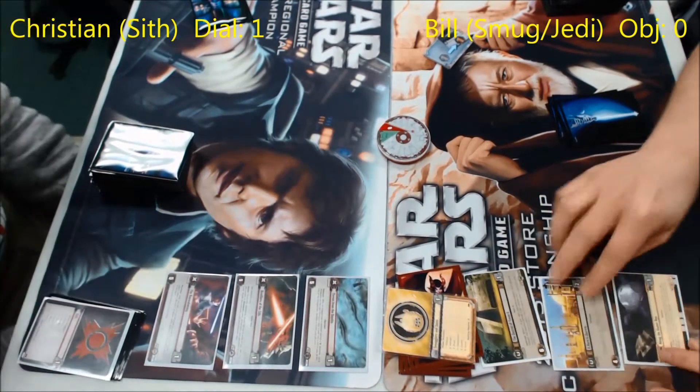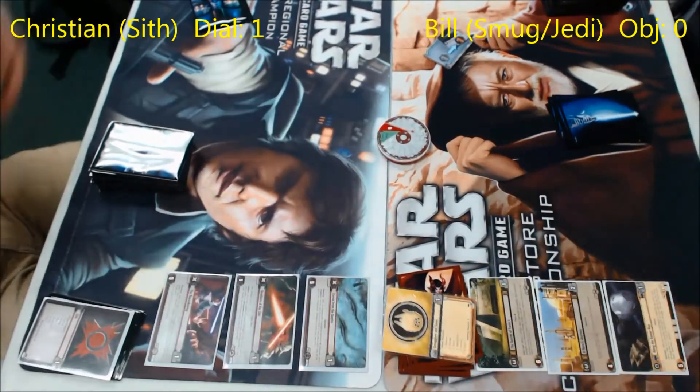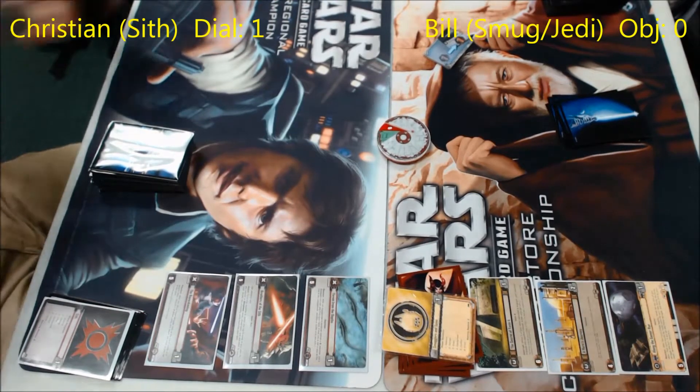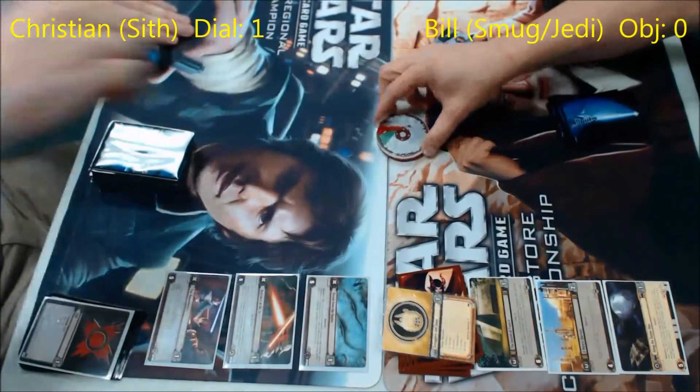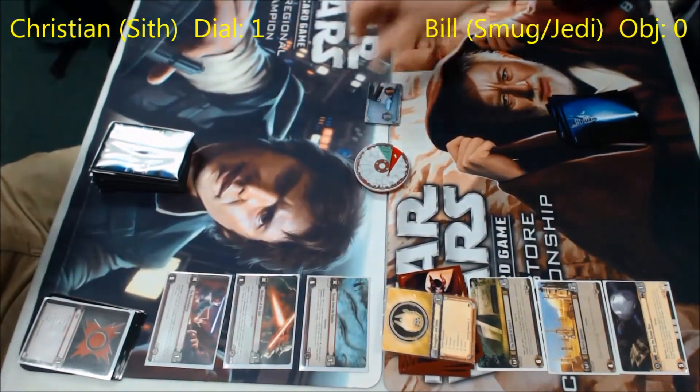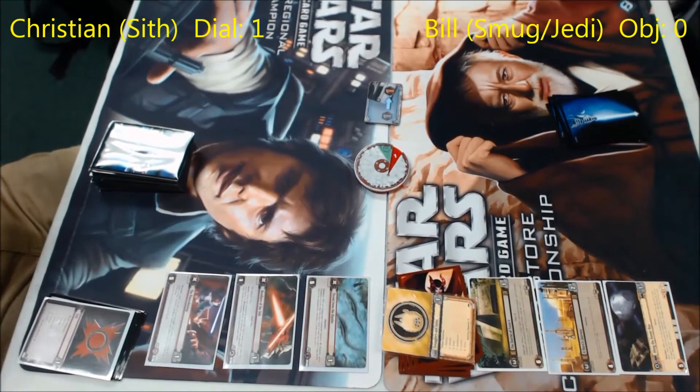We're just flipping up objectives. He started with Reawakening, Brothers of the Sith, and Threat from the Depths. And I've started with Secret of Yavin 4, Hero's Journey, and Along the Gamma Run. So I had to run those down real quick, and we think we know what Christian's deck is — but you got any initial thoughts about what it looks like we might see here, Derek?